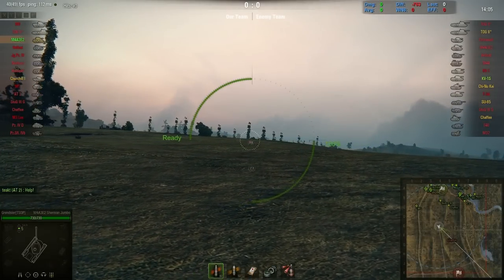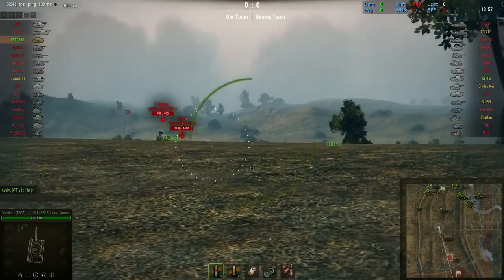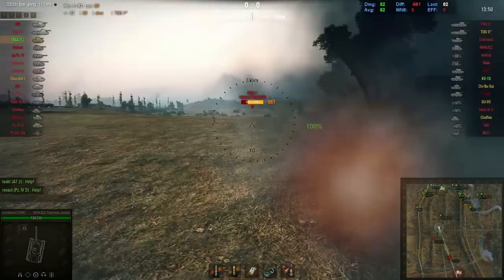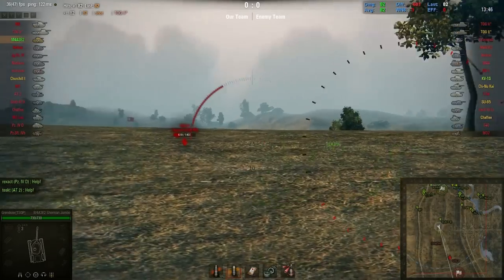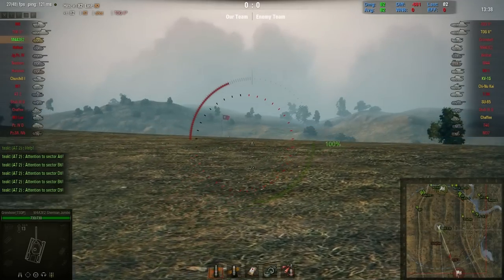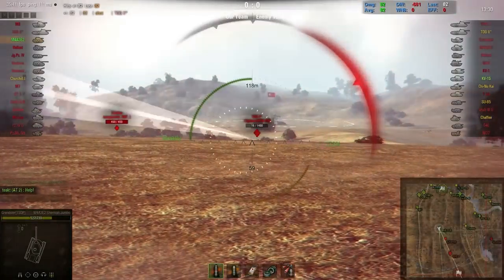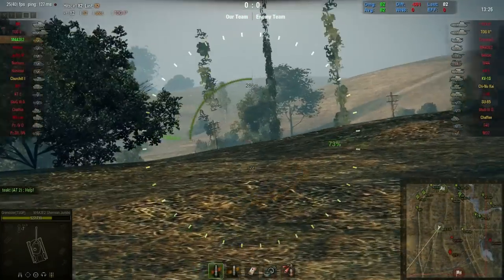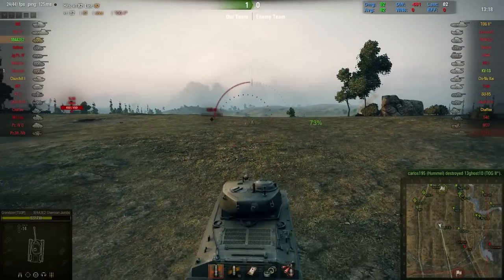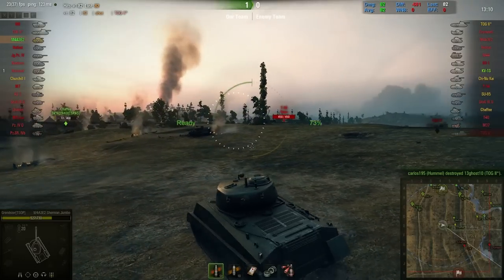Grinster has loaded the derp gun with 60 shells of HE and 10 HEAT for moments when things get heated and he needs that extra penetration power. The penetration on the HEAT shells is 101, so it means he has to get to the side of something like the KV-1S or KV-1 — it might just bounce on the front of their armor, so you have to be careful where you aim HEAT shells on derp guns. He's rolling over the hill, pressing R once to drive at 5 km/h, keeping gun dispersion at the lowest amount possible. He spots a JagdPanzer IV and a Tog — the Tog is sitting still and gets hit in the face by the Hummel, losing more than half HP.